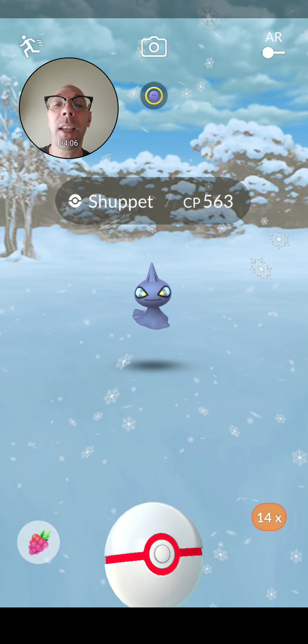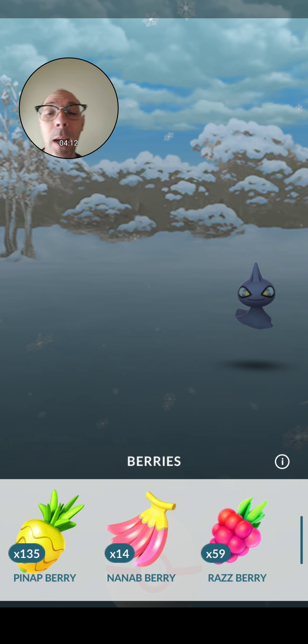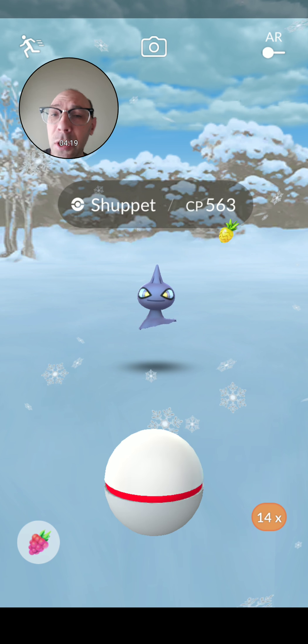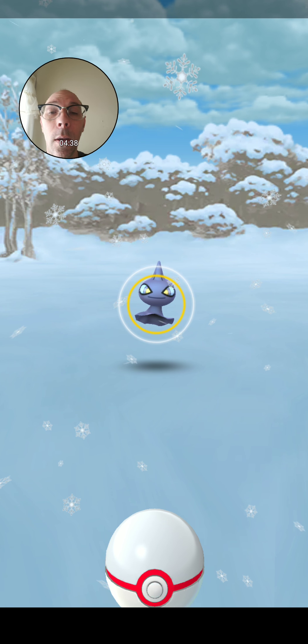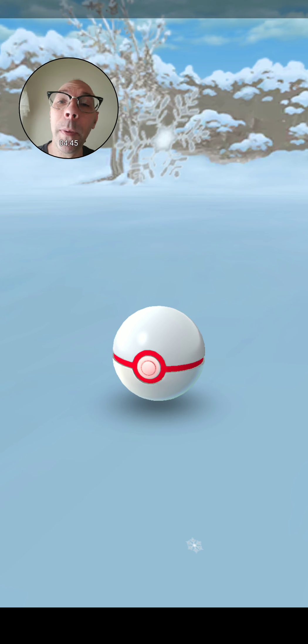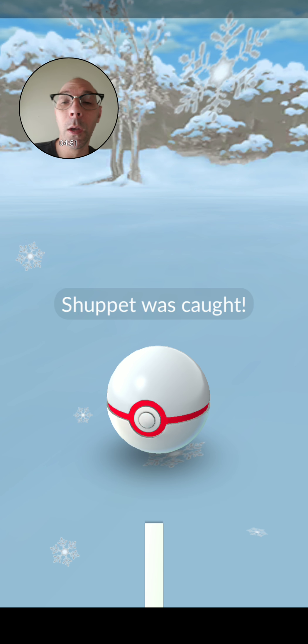Apparently we won this raid, which is good. Now we have a chance to catch this puppet creature. It shows that it's snowing on the game, so I don't know if it's tied into weather or not because I'm told looking outside it's not really snowing, but things can go a little weird at times. So we're going to try to catch this thing. I totally missed on that one. Let's see if we can fling this ball — this thing just doesn't like sitting still. I'm not good with puppets and I'm told the puppet is also a ghost type. I think this means I caught the Pokemon, which is a good thing.